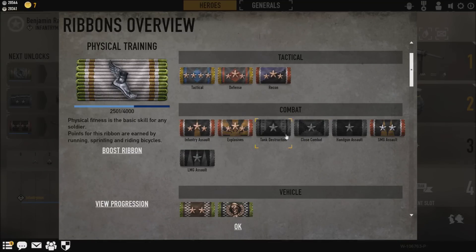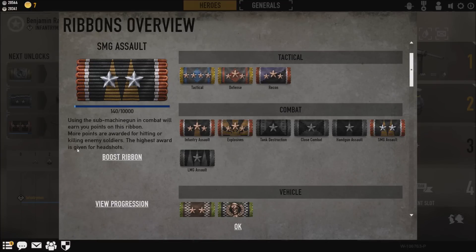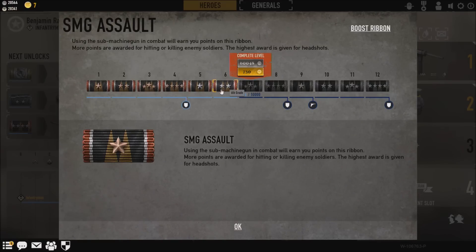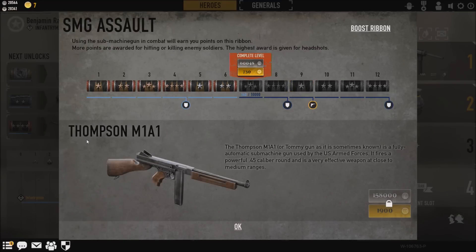Once you are in Combat you need to choose the correct ribbon, so you need to find 'SMG Assault.' Now when you go to View Progression, as you can see I am on the 6th grade right here. And if you look at the end of level 9 — on the 9th grade — you unlock the Thompson M1A1.